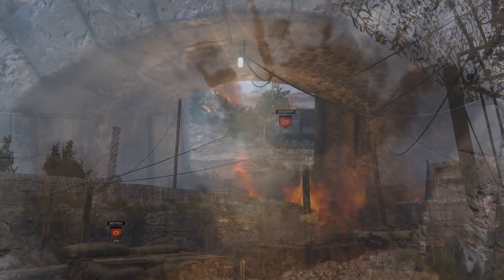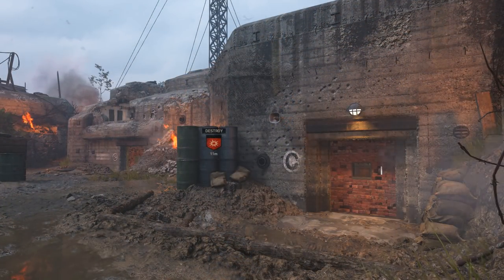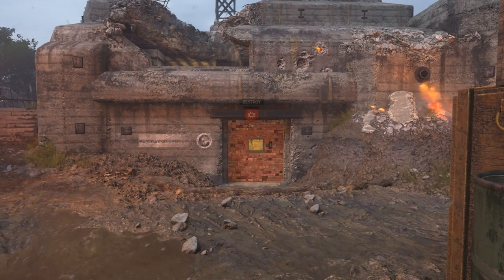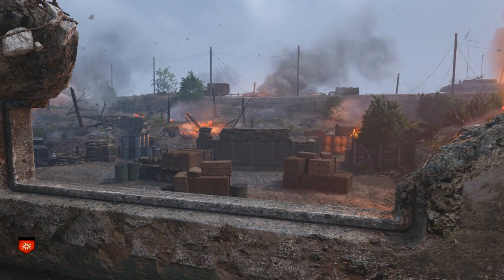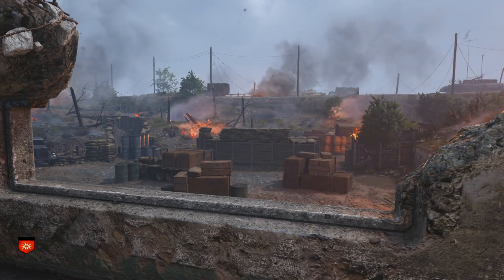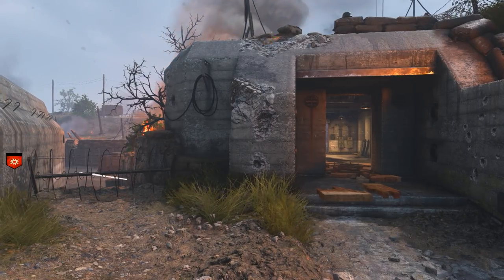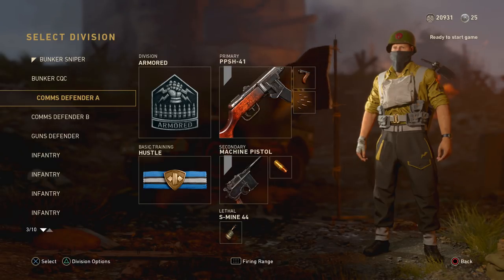Now at defending the comms — if you're going to win the game, you're probably going to do it here, not at the third objective. At least that's how things usually go in my experience. We can go through some classes and some different places you can hold. While there's nothing specific that you absolutely need, this is where I start to have fewer cool things to say. Defending is pretty much always about winning gunfights to keep people away, and that just comes with practice. All I can show you is an overview of the map and some ideas.